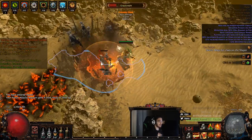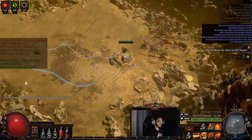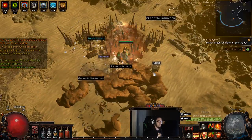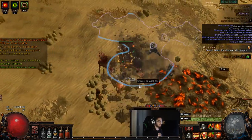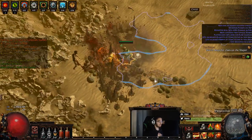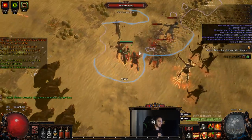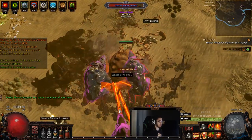Sometimes it's okay to go a little bit away from the clear speed meta, right? I think if I had a six-link, Ground Slam would just feel so much better too, because Ground Slam really needs the damage supports.